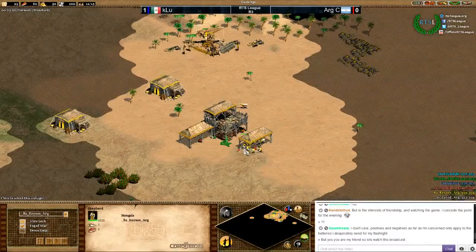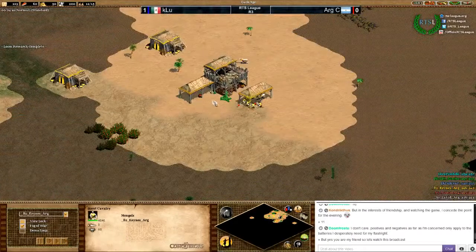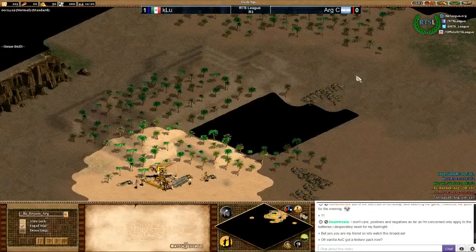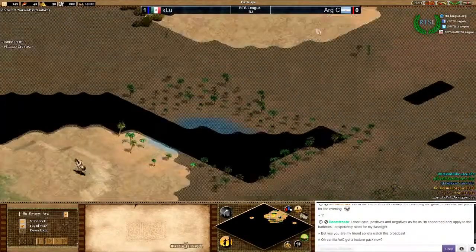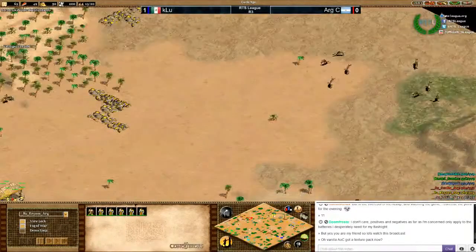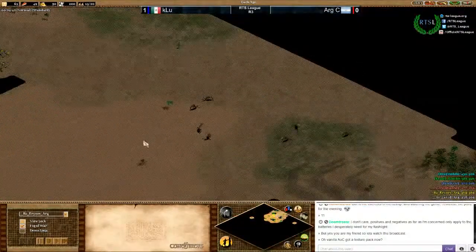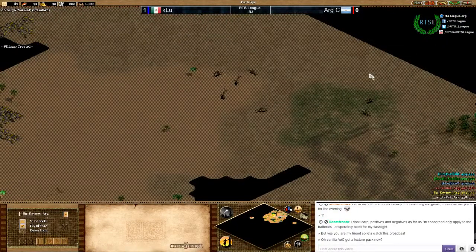The pocket for the arc team is playing Mongols — always a nice civilization to be a pocket on Arabia. Great wood in the back, great gold in the back, secondary gold right behind that, and more wood to the north. This is a beautiful map really. Let's check where his second boar is — lots of deer here. He saw it already, and being a Mongol pocket he should definitely make use of all this deer.